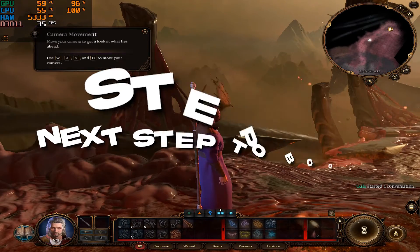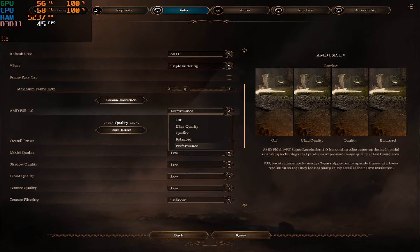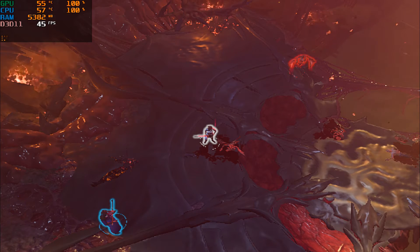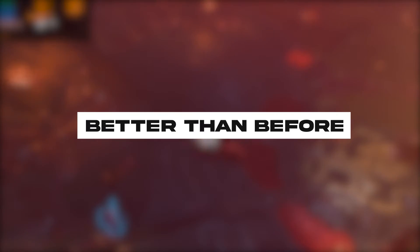Let's move to the next step. Again go to the video settings and now turn on AMD FSR 1 and set it to performance. This will give an extra performance boost. This is how the game looks after turning on AMD FSR. Hope your game is better than before by now.